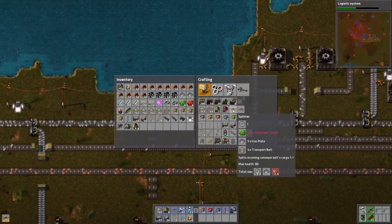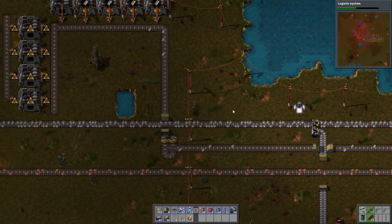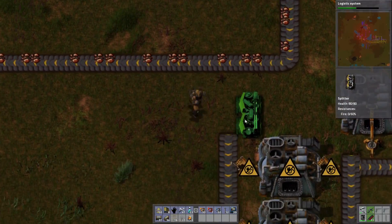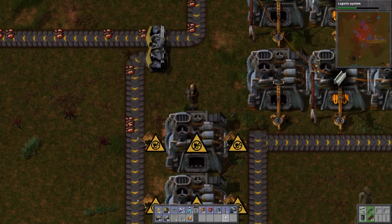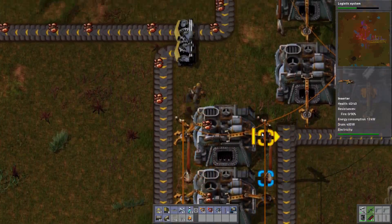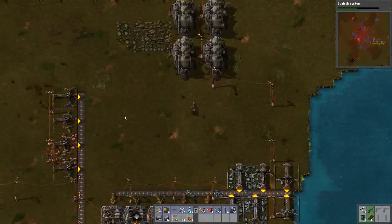They're all named Bob. I have one splitter. The circuits are so low right now. I only have one splitter. Let's get some power going here. But Dad, you're not good. Your factory's hopeless. I think there's some hope for it. I'm going to bring... Oh, this guy's already dead.